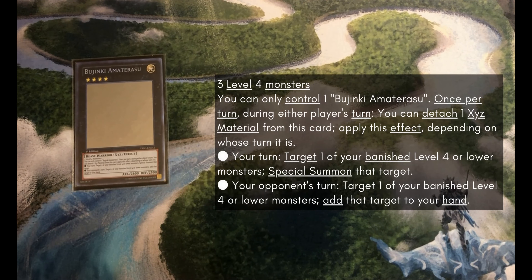And 1 Bujinki Amaterasu, which is one of your main combo pieces as well. It having an effect on your turn to Special Summon one back, or an effect on your opponent's turn to add one back to your hand, is relevant because you're going to have it pointed to by the Ahashima — meaning you get the Ahashima back-row pop, and if you happen to have Sargus on the board you also get Sargus's effect to remove some stuff too.